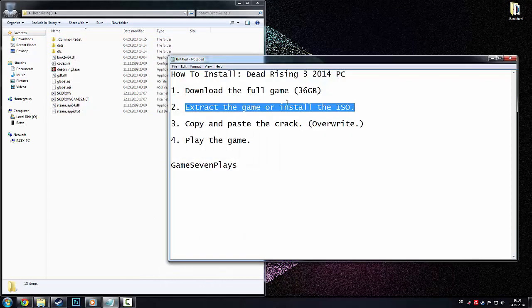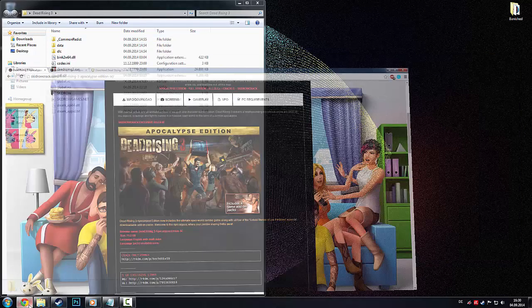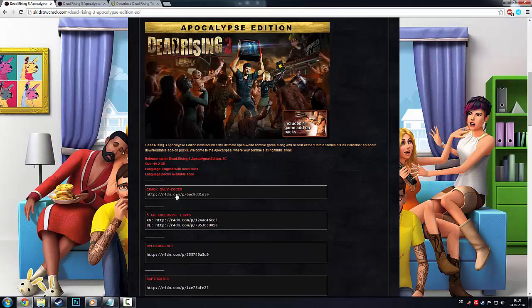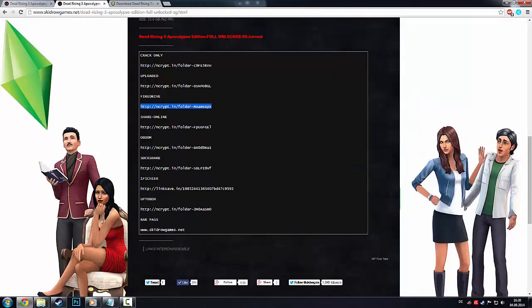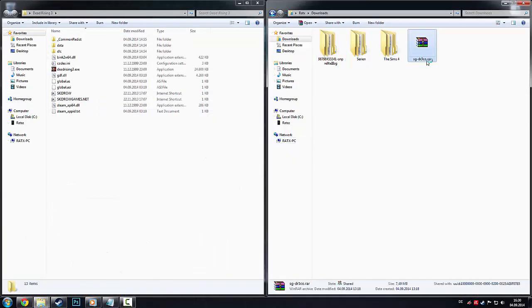After you've extracted it, it's about 35 rars. Once you copy and paste the crack — you can get the crack from both sides once again, either from Redeem or from Encrypt, but they're both the same — so you go to Downloads, it's a 1.WAR file.